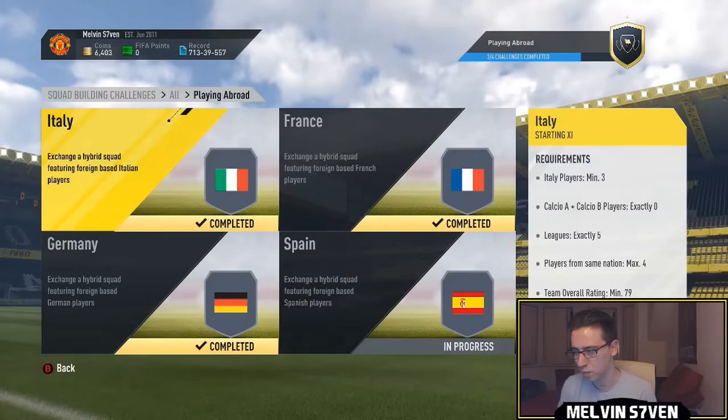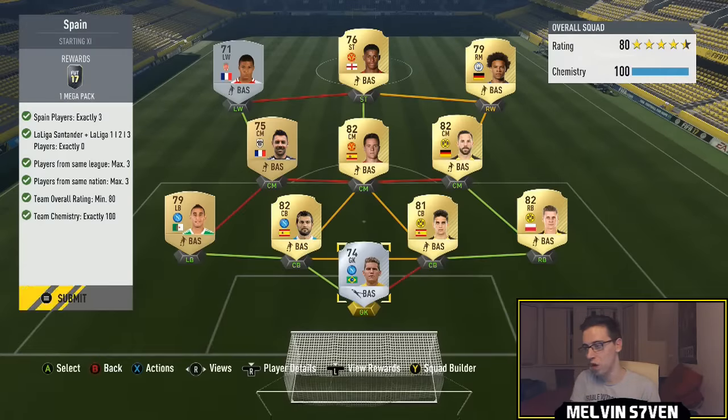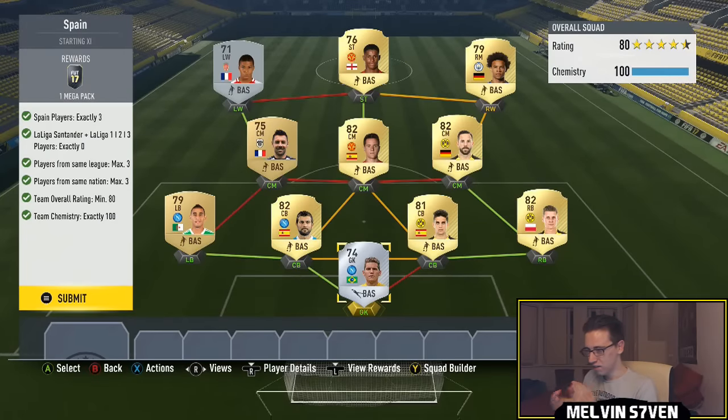Finally, the Spain SBC — this one is a little bit more difficult. Originally I had Casillas in there but I changed it around to get Herrera in. You need three Spanish players, can't use any Spanish league players, same league and nation maximum of three, and a team overall rating of 80. Because you're only allowed a maximum of three from each league and nation, it's a bit harder.